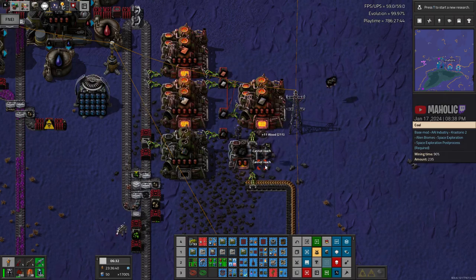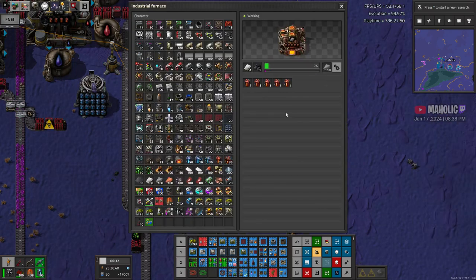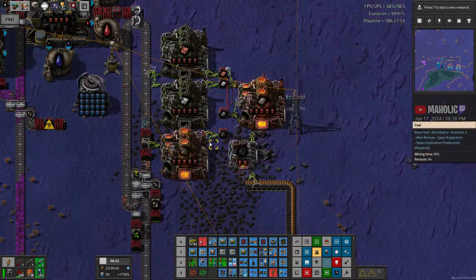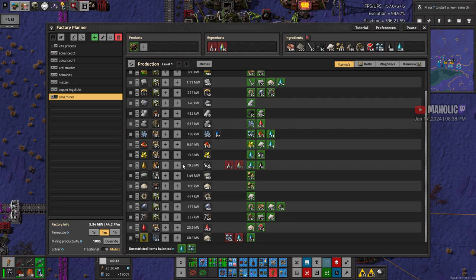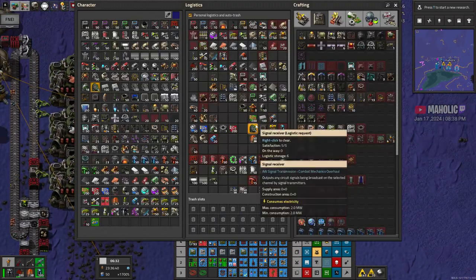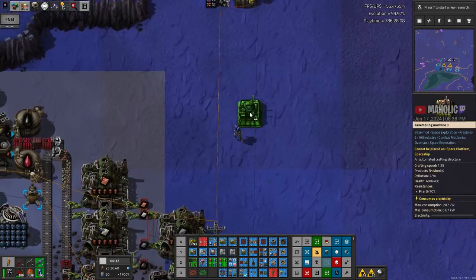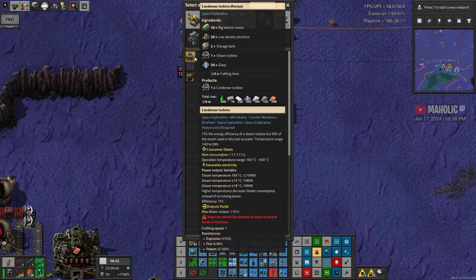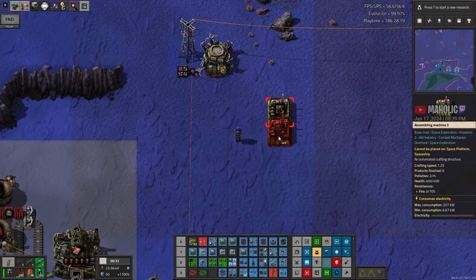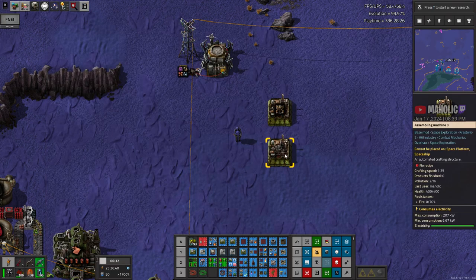Throw that one in. Can I craft that really quickly? Build this planner — can we build this whole thing? I can try. It's a bit of a mess though. I think I normally try to get the core miners on my colony wells but this is something else.